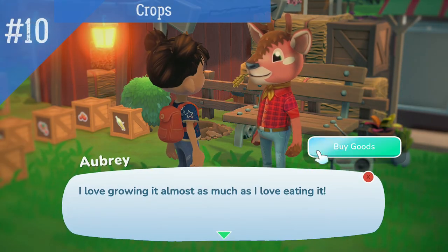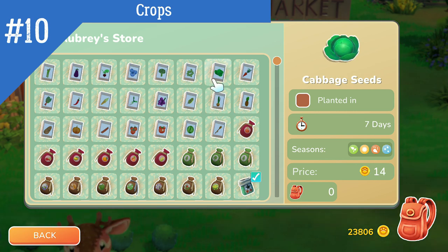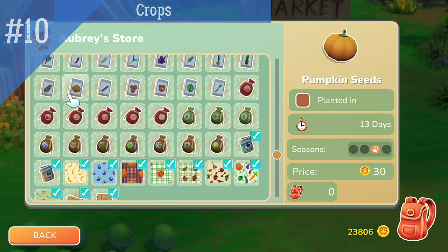Number 10. Crops. Save a little bit of the crops that are currently in season for Oma's requests. These requests will help you unlock more farming stuff. Also, selling and harvesting crops will unlock more farming stuff, so go out there and plant.